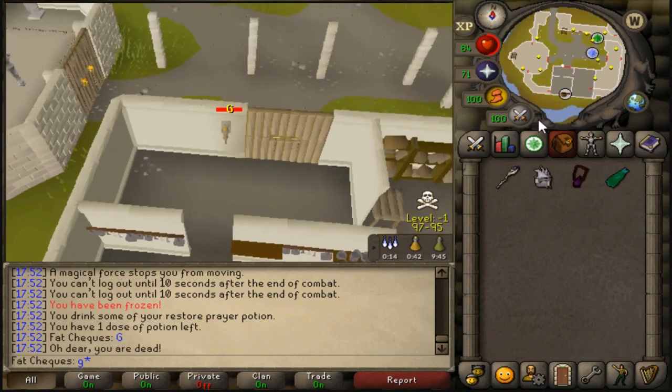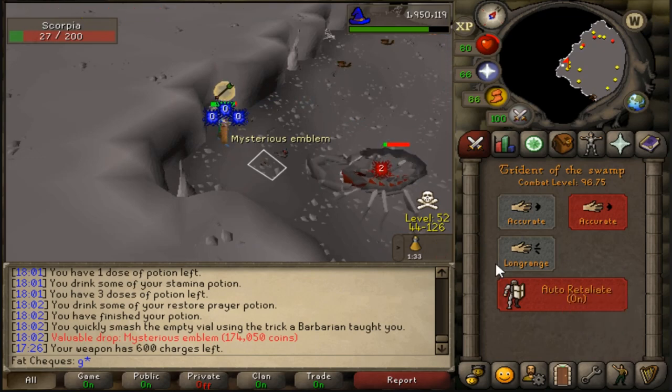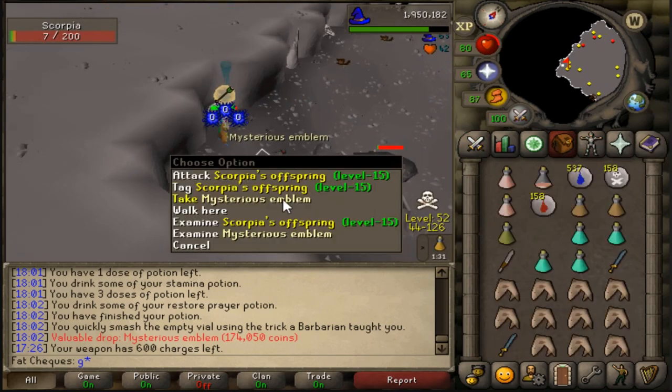First death at Scorpia — well played to him, well played. I think I got a mysterious emblem on a 40 retaliate — I can't complain.